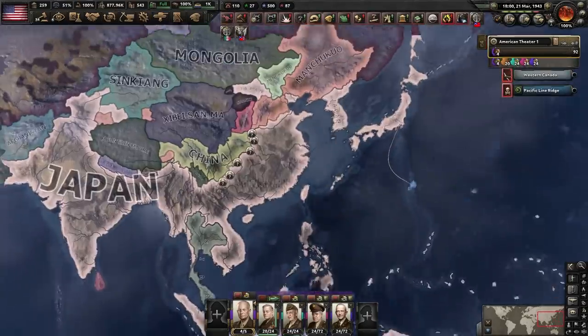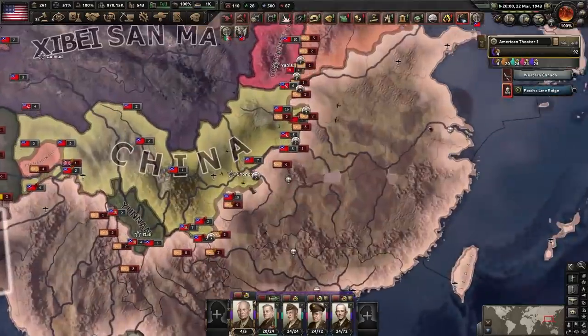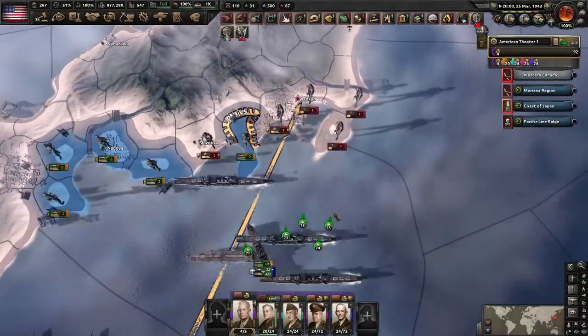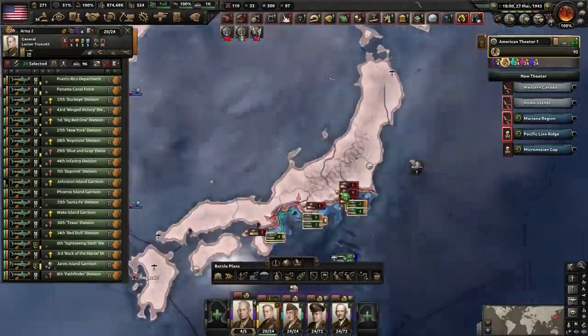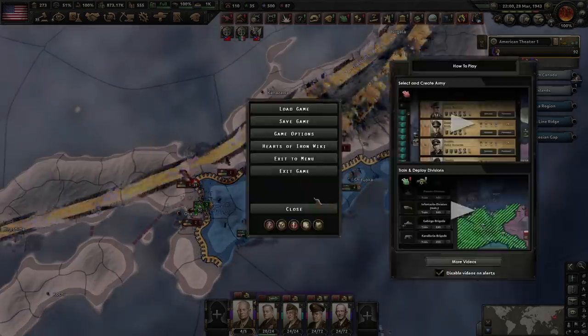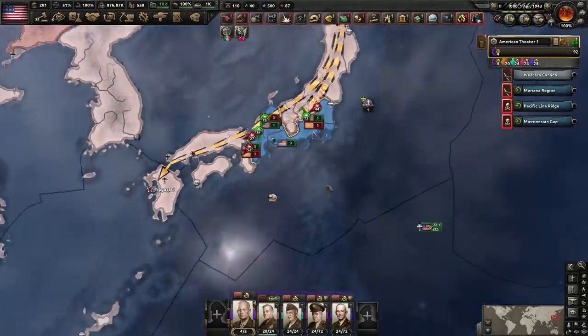Historical significance — Iwo Jima. Will Japan defend this island more than all the others? Will they fight for every single inch of Iwo Jima? No — it's only one division and they're getting completely annihilated. Japan's made some good progress in Asia, but most of the divisions are here. That is a pretty successful landing, if I do say so myself. Now off you go — sliced the mainland in half.